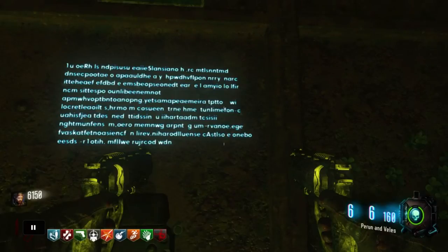Hello guys, it's Razorland Zombies here and I have just found a cipher on the new map, Zetsubo no Shima, and this is what it looks like. It's a very, very complicated cipher,